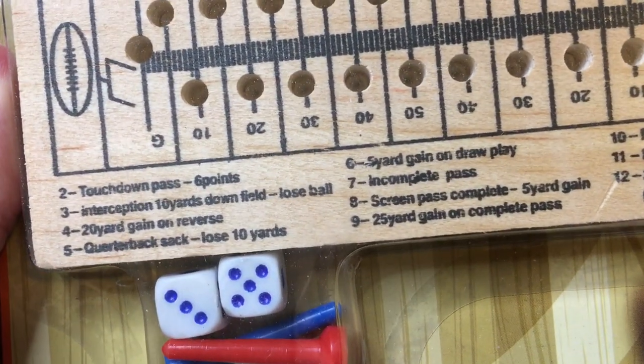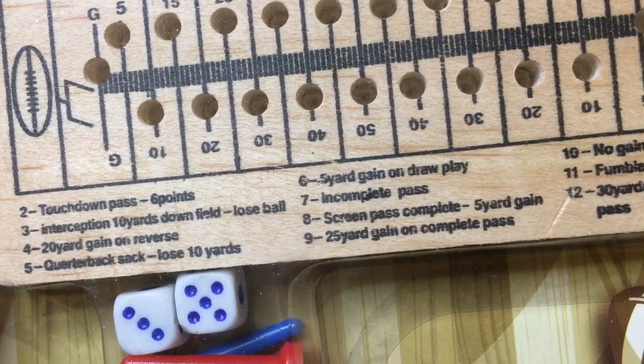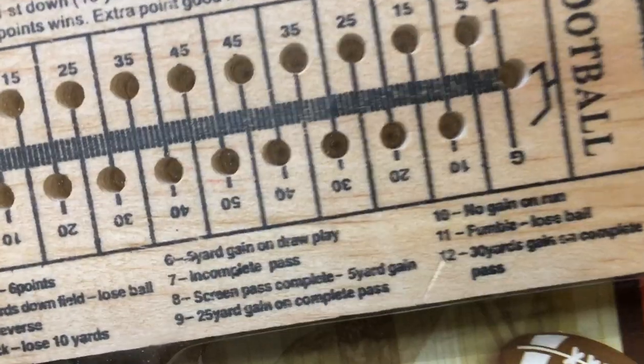So it's just all these two dice compared to the number here — so two is a touchdown, interception, three, and so on. There are no instructions, but you assume you go back and forth — one person rolls and the other person rolls. If you get a touchdown, then you're going to roll for your extra point. Let's see if there's an extra point on here.